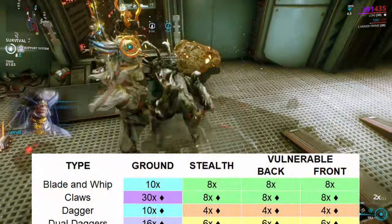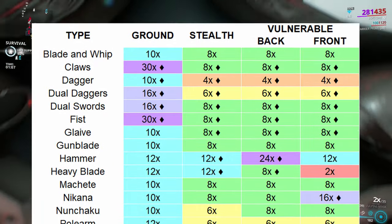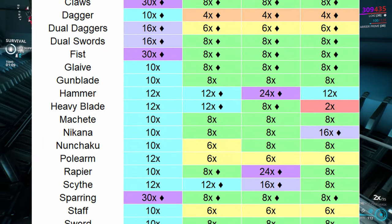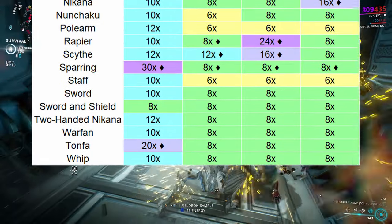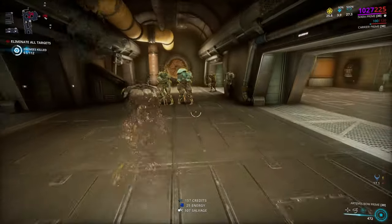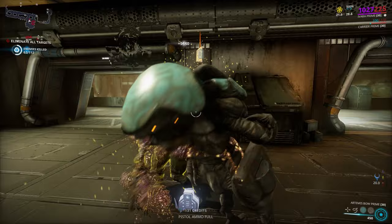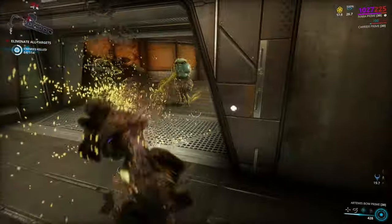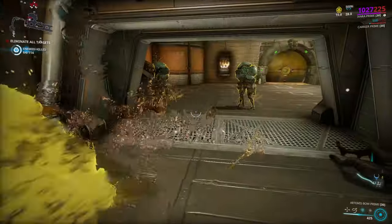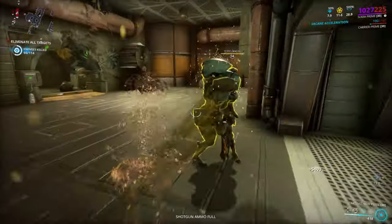For these finishers, here's the table with all the multipliers for the various finisher types. If the box has a diamond in it, that multiplier is split across multiple hits in one animation, so the total between all those hits gets up to that number. For all finishers, the animation speed is fixed regardless of weapon stats, and instead it's sped up using your attack speed mods, up to a limit of 50% extra speed. Any more than that won't actually improve your finisher speed, no matter how hard you try.